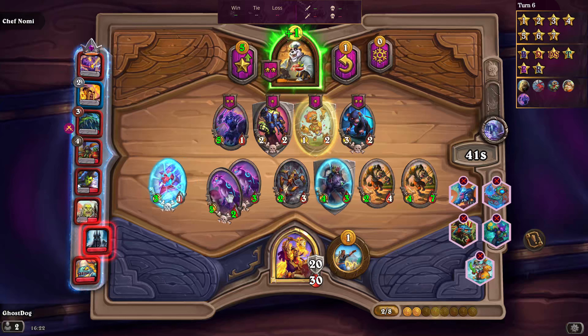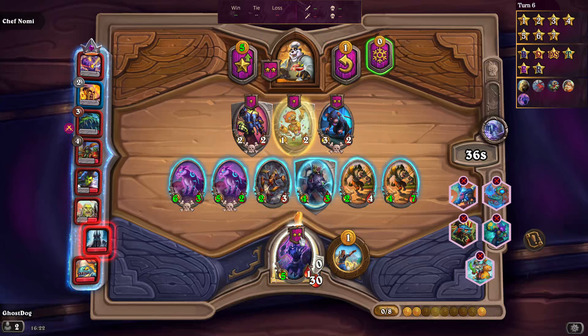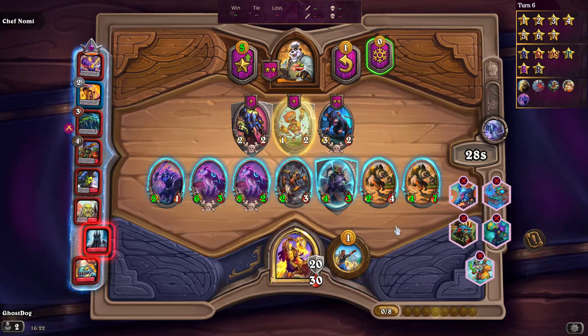I'll get rid of this one. This one gets plus one plus one for each friendly non-Eternal Night minion that died this game, so it grows bigger over time. I made a mistake selling something I didn't mean to — sorry about that. In an average Battlegrounds game it's probably 20 to 30 minutes, but this one might be slightly longer due to the extra armor anomaly.